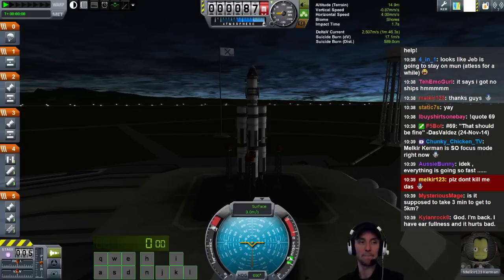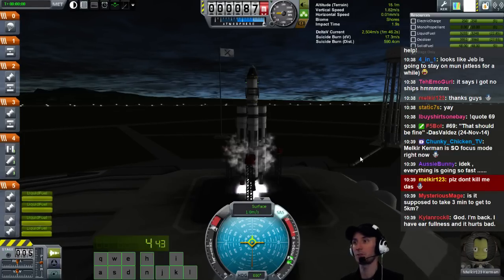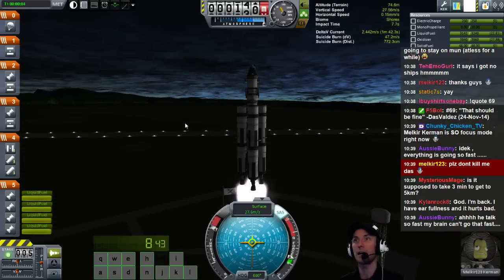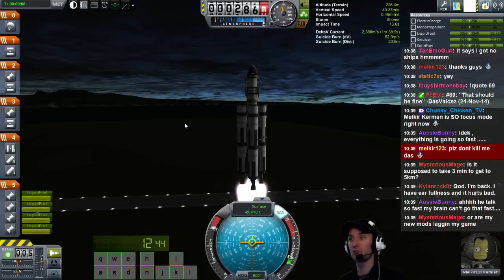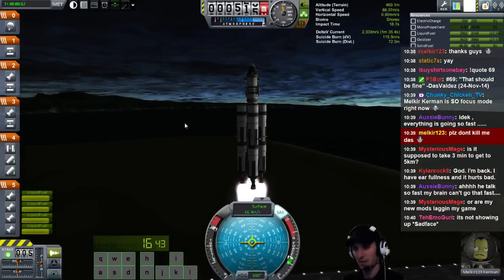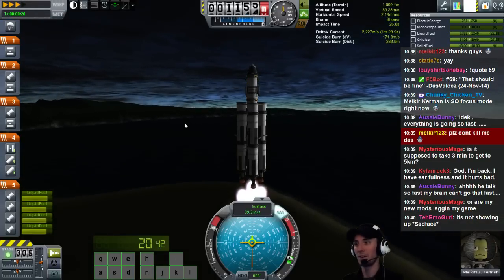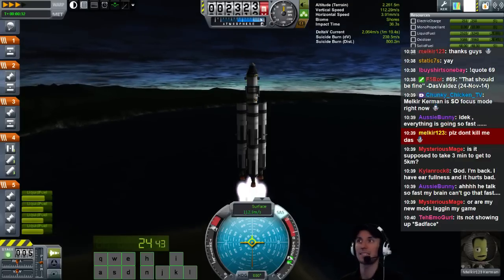We're going to start, throttle up, panel up, SAS engage, 3-2-1 space, and go straight up. Remember my launch profile - I'm going to go straight up. I'm not going to use time warp. I'm going to go straight up until I get to 10,000. Actually, could I use time warp here? I think the rocket will fly with time warp. Oh, it will! 3x time warp - that'll get us there faster. I'm going to go straight up until I get to 10,000.